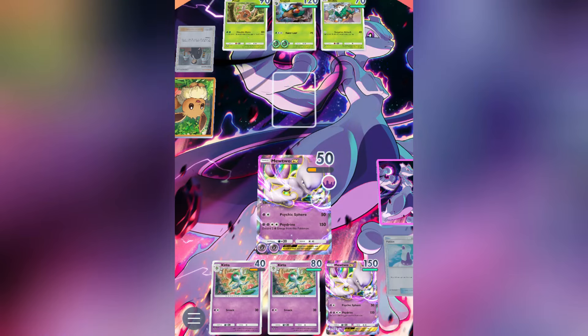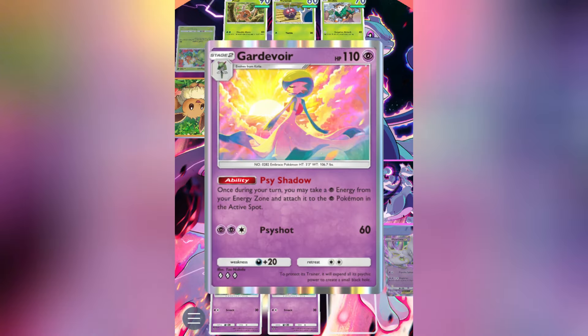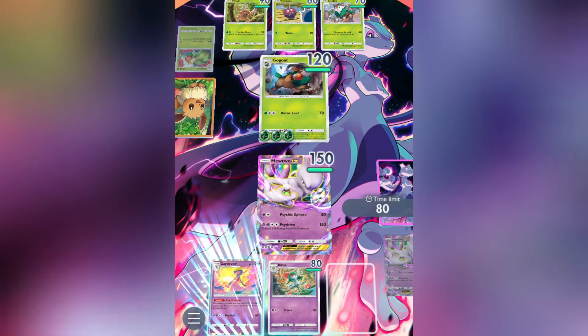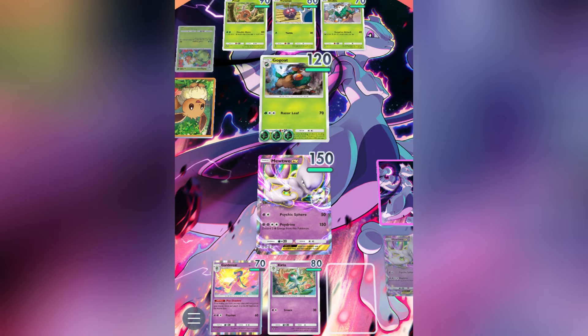Keep watching or check the description for the full deck list. Importantly, Gardevoir synergises excellently with Mewtwo X, allowing him to deal an incredible 150 damage per turn with his Psydrive ability. It's purely a psychic type deck, which makes managing energy and distributing tokens a lot easier, especially thanks to Gardevoir's Psychic Shadow ability.